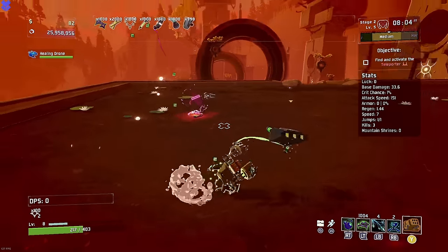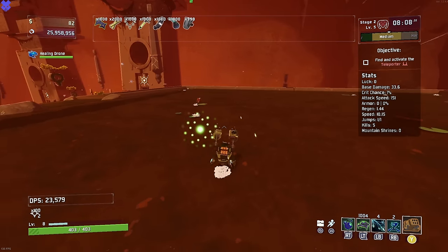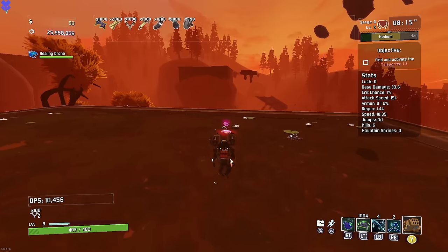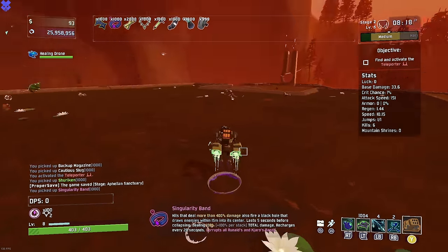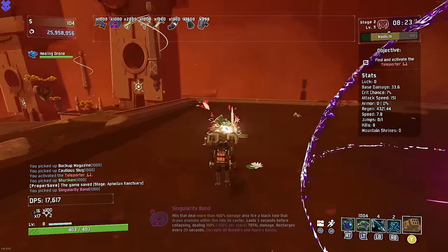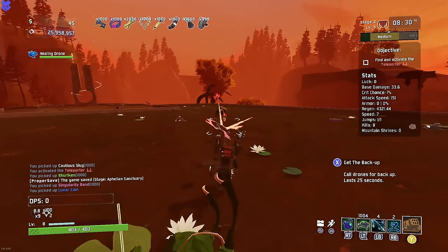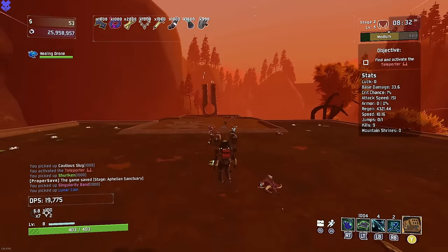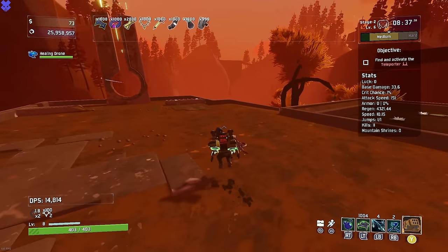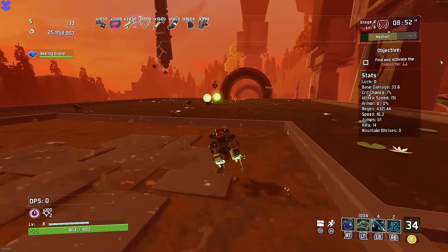We start up on stage two — obviously extremely overpowered. There's a Void Cradle. That's a void item — ew. But call me crazy, we did bands last time. Should we just go for it? One thousand Singularity Bands — it just increases the damage inside, but it might be fun to have them around the map. The Backup would be a lot of fun if we can get Fuel Cells, but once we have Fuel Cells I want Lysate Cells, so we'll stick with the Missile Launcher for now.